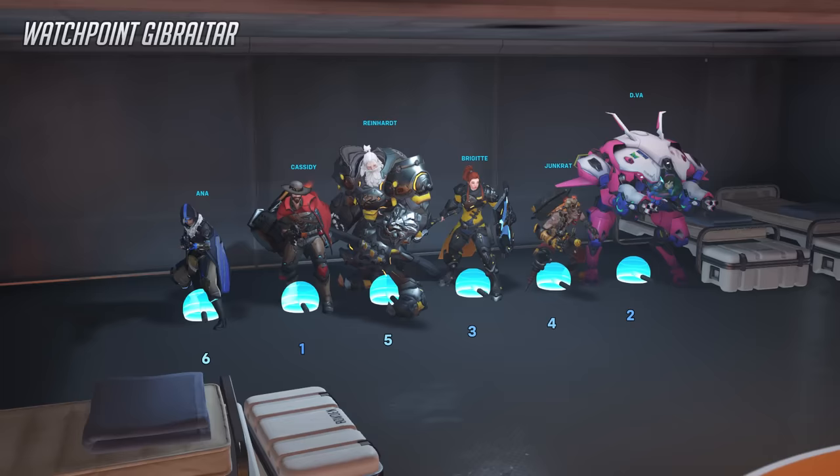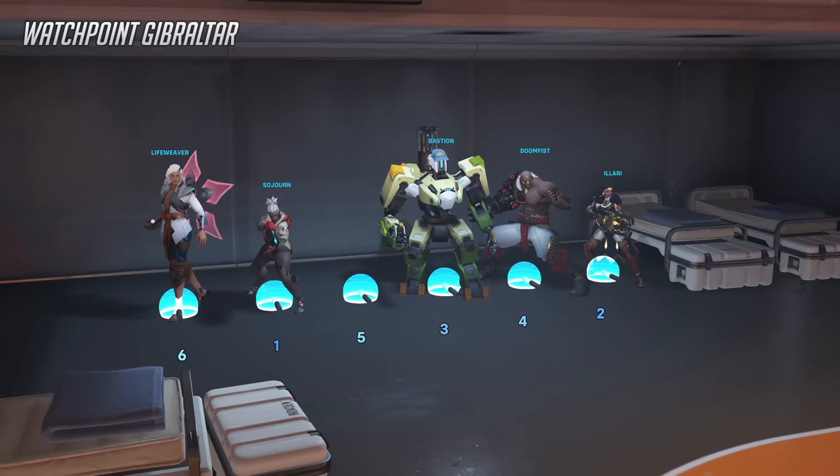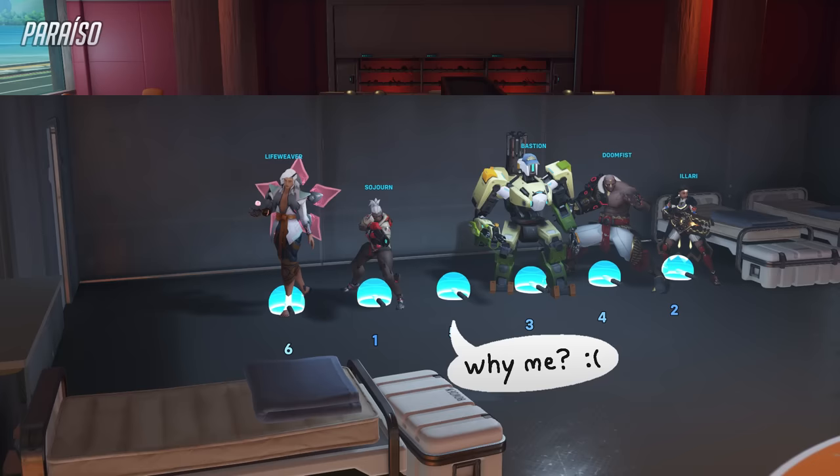There are six spawn points because Overwatch used to be a 6v6 game, which provided enough spawn points for each player to have their own. You can still allow six players to join each team using custom game settings, but the main game types in Overwatch 2 are 5v5, leaving one spawn point empty when everyone spawns in. So the question is: what determines which spawn point is left out? How are spawn points chosen?